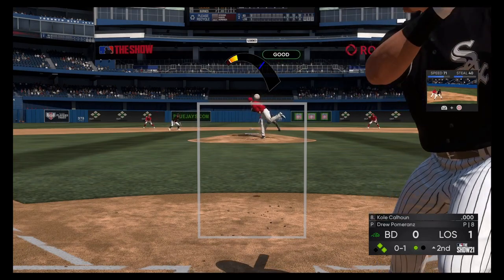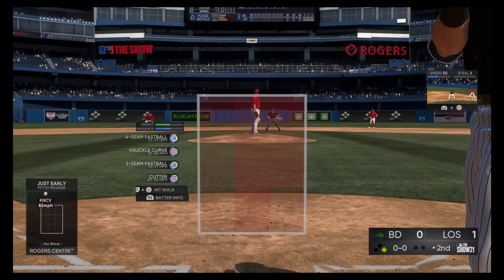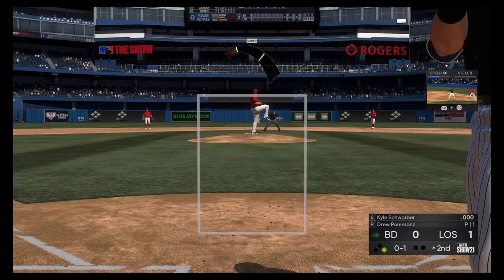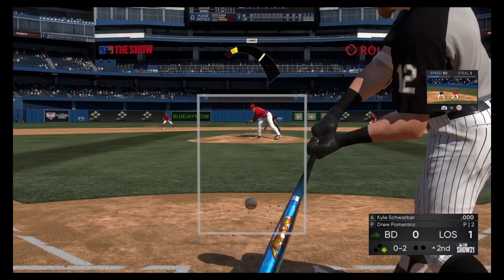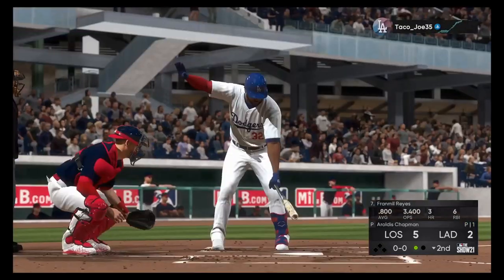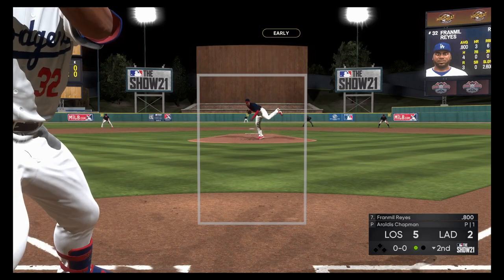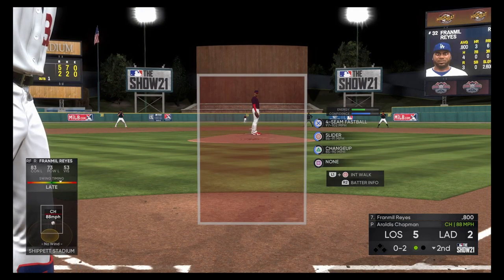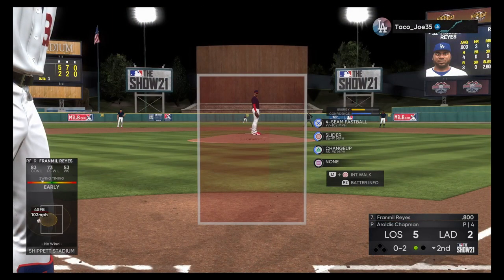Number two: when you go to the bullpen, look at who's batting next. Typically you want a lefty-on-lefty or righty-on-righty matchup. If the batter is left-handed, you want a left-handed pitcher nine times out of ten — it's a lot harder to hit when the pitcher throws from the same side you bat. So if there's a left-handed hitter up first, I'll put in a lefty even if two righties are batting next, just to get that first out. Whenever you go to the bullpen, look at their stats and evaluate who you want to put in.